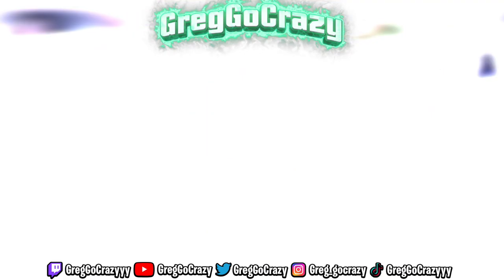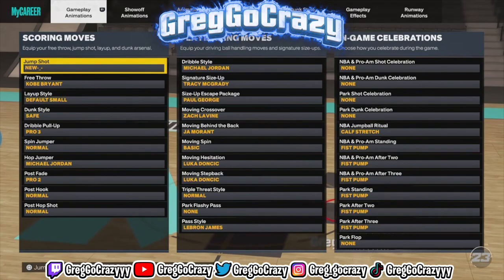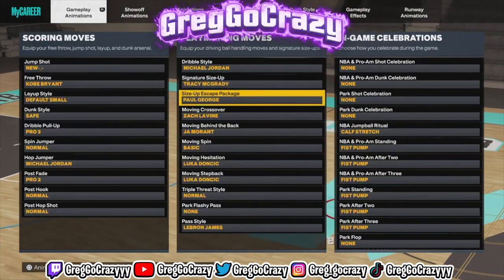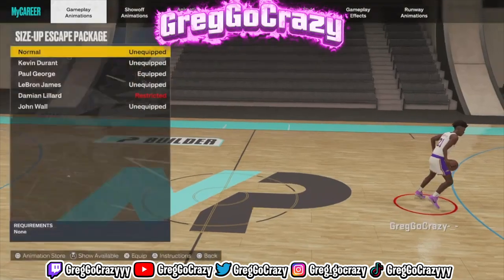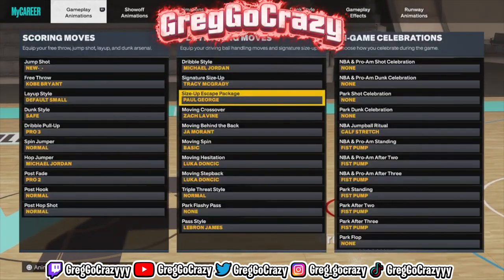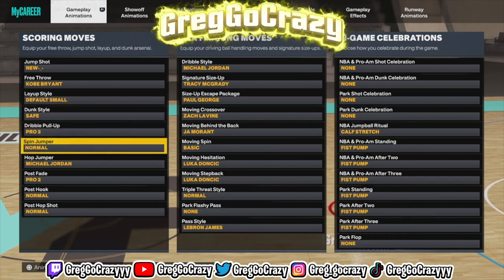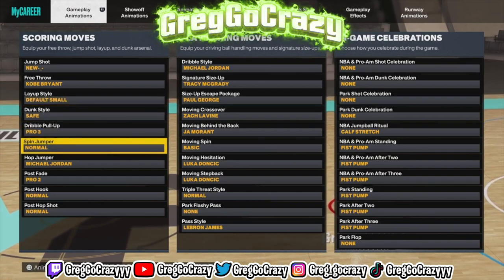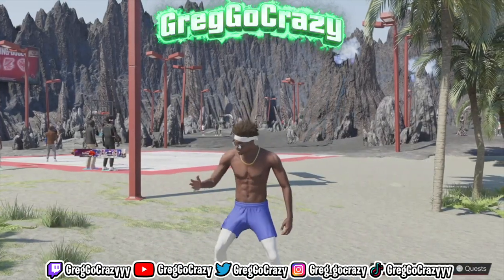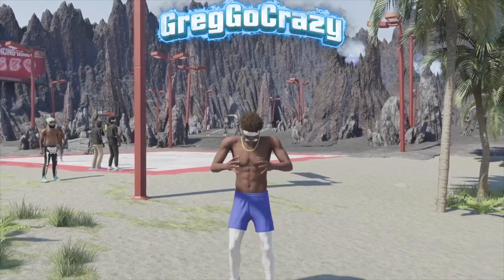Now I'm about to get into the sigs right now. Y'all want the sigs — it's what y'all been waiting for. A lot of people don't use these sigs. As y'all can see on the screen, I had a T-Max size up. Now this dribble style is Michael Jordan — I like the Michael Jordan dribble style. The size up escape package: PG. This is the most important thing. A lot of people use KD — I understand why, cause KD has a fast step back. But that PG with that hesitation speed move, if you put it together right, it's like that. Don't forget to like, comment, and subscribe if you're new. And I'm out. Peace.